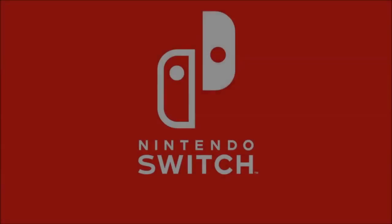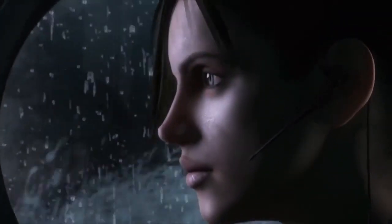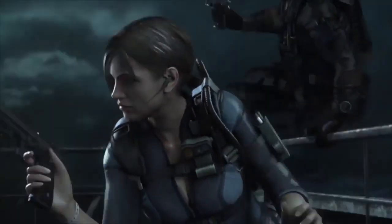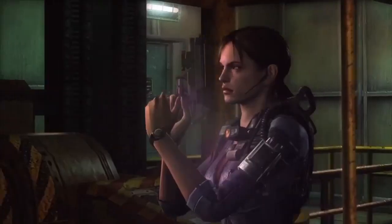Our next game on the list is a slice of horror: Resident Evil Revelations. The game was priced at £15.99 and now it's just £9.59 — coming in at just under a tenner. If you want your slice of horror from Capcom then look no further; buy this on the Switch right now. I don't really need to talk about this one — it is a definite must buy for the price.